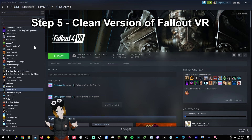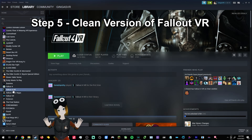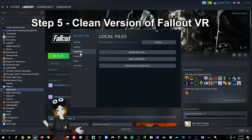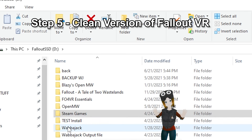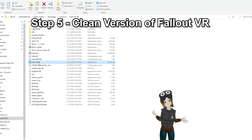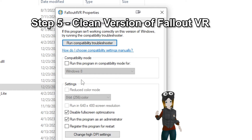Step 5: Getting a clean version of Fallout VR. If you have previously modded Fallout VR using Vortex or something, uninstall it and clear out the folder directory. You can do this by right-clicking Fallout VR on Steam, going to Properties, Local Files, then Browse Local Files and delete everything here after you've uninstalled. Now install Fallout VR into that separate folder we talked about earlier. Go into that folder after it's installed, find the Fallout VR EXE, right-click it and select Properties, then Compatibility, and at the bottom check on Disable Fullscreen Optimizations and run this program as administrator.